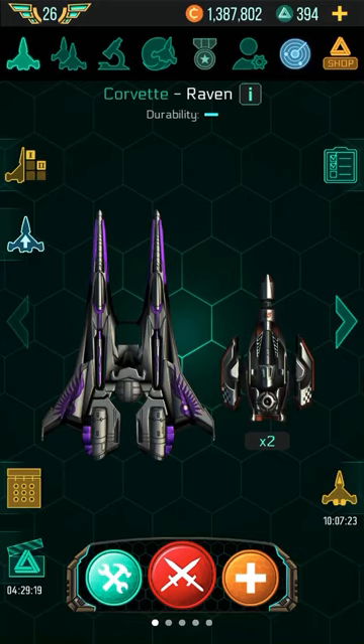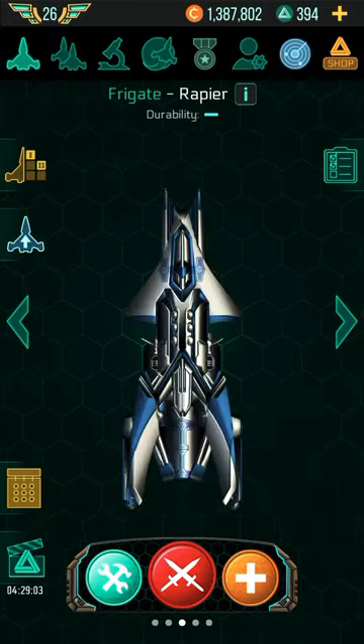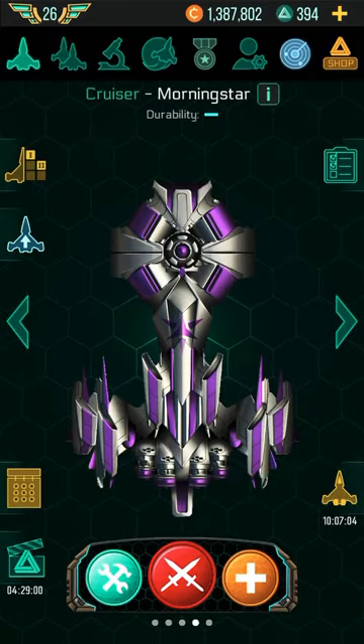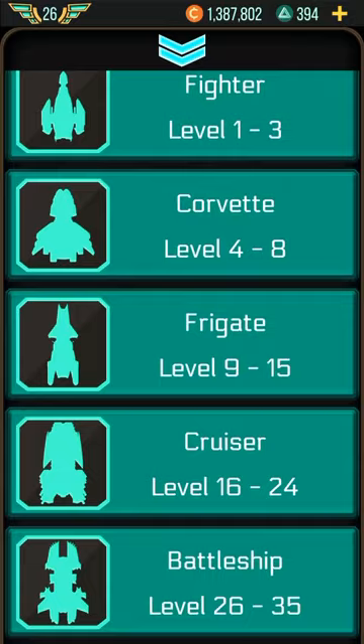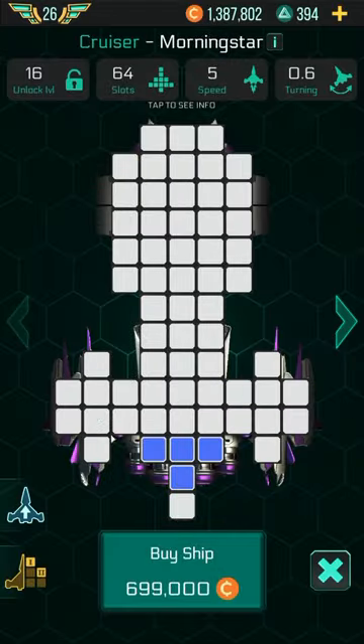As you go higher in level you get paid more, so there's no point being stuck in one area too long. You want to advance as much as you can. Today in this video we'll concentrate on one ship — the Morning Star, a cruiser class. When you get to level 16 you get to choose ships, and this is a really good ship.